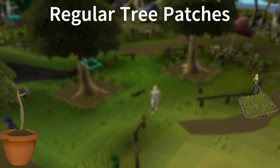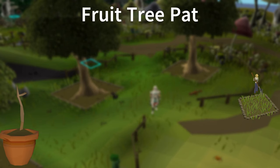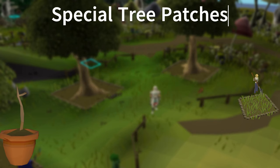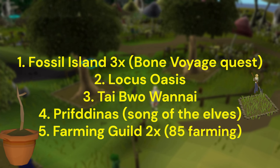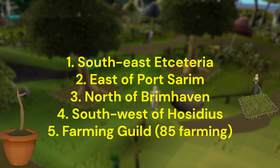The first category is regular trees — there are six regular tree patches: Lumbridge, Varrock, Falador, Taverley, Tree Gnome Stronghold, and the Farming Guild. There are six fruit tree patches: Tree Gnome Stronghold, Catherby, Tree Gnome Maze, Brimhaven, Lletya, and the Farming Guild. There are eight special tree patches: three on Fossil Island, one in the new area Locus Ios, one in Tai Bwo Wannai, one in Prifddinas, and two in the Farming Guild. Lastly, there are five spirit tree patches: one in Entrana, one in Port Sarim, one in Brimhaven, one in Hosidius, and one in the Farming Guild.